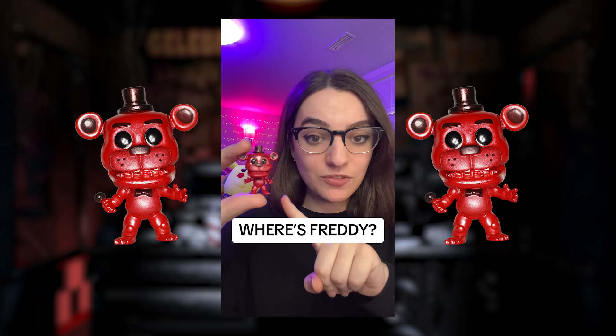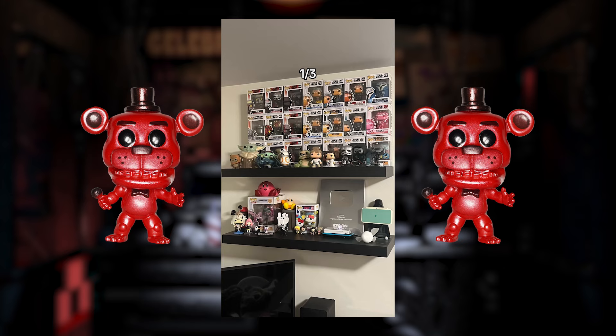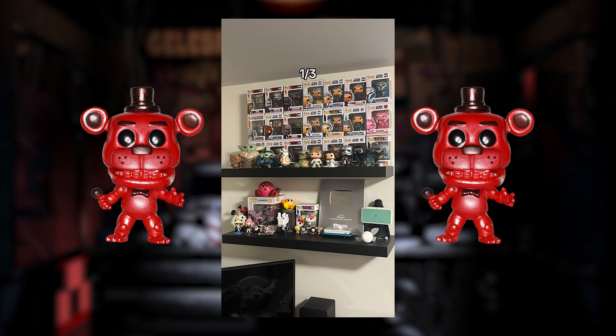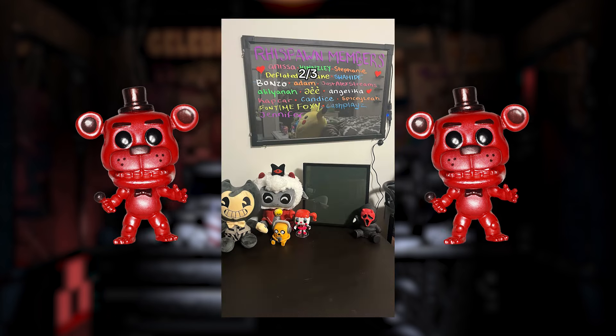I need you to find this little Freddy Funko Pop in these photos. This is a game of FNAF I Spy. Here is your first photo. It is your job to find Freddy. This one may be a little bit tricky. Think you know where Freddy is? Well, 3, 2, 1, and there he is. Here is your second photo.